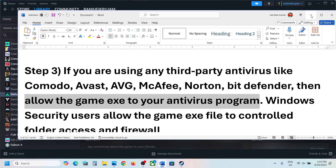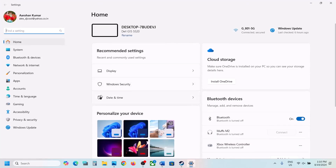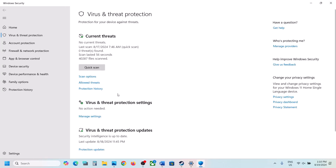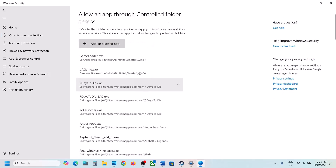If you're using Windows Security, open Windows Settings and go to Privacy and Security. In Windows 10, click on Update and Security, then Windows Security. Click on Virus and Threat Protection, scroll down and click on Manage Ransomware Protection, then click on Allow an app through Controlled Folder Access. Click Yes to allow, then click on Add an allowed app.